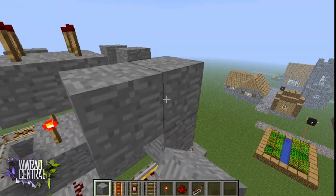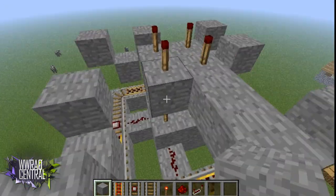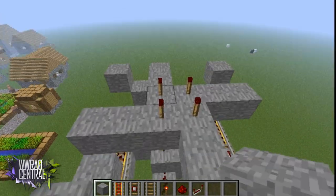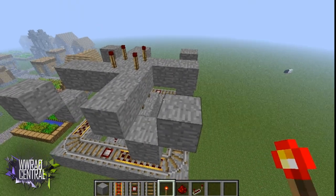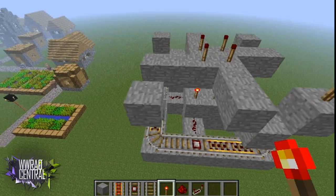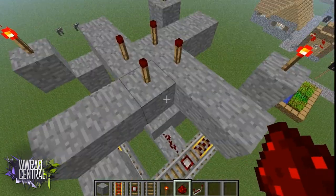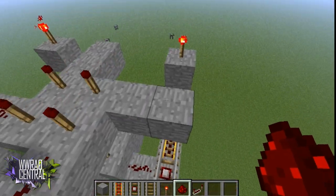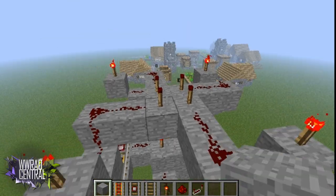Until you can connect them in the middle. Go ahead and put a block there, there, there, and there — and yes, do not post a comment saying that looks like a swastika because there's nothing I can do about it. Go ahead and put a torch there, there, there, and there on the four corners, and connect them with redstone to the middle — the central power tower, if you want to call it that.